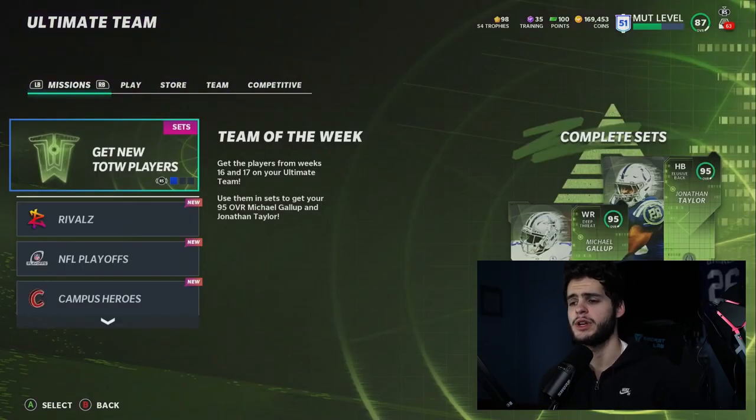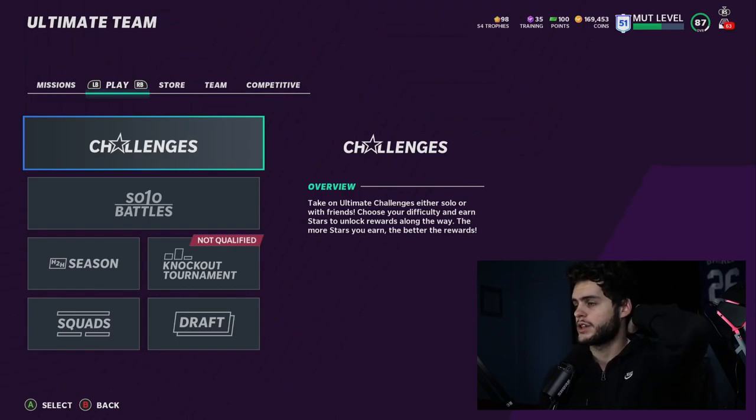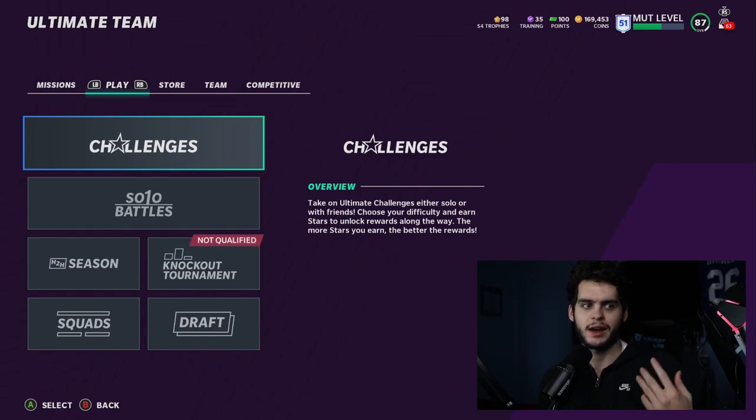Team of the Year should be a great way to get power ups up in price. Remember, just because a player gets a new card doesn't automatically mean their power up will be super expensive. It comes down to how many power ups were already on the market. Even if supply is high, a price jump from 3k to 8k is still doubling your coins — that's a great stock gain.